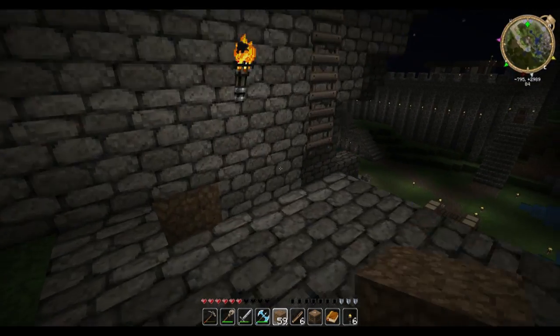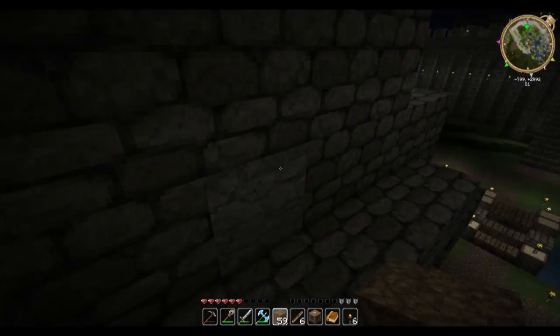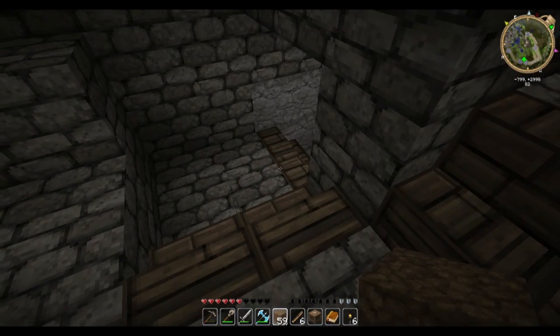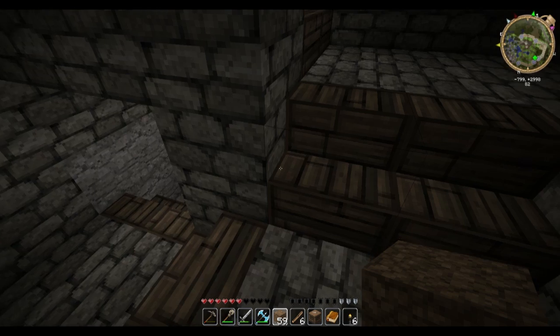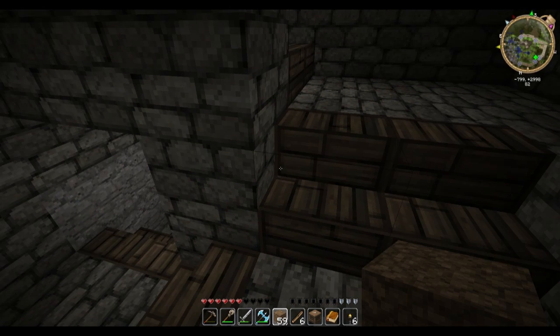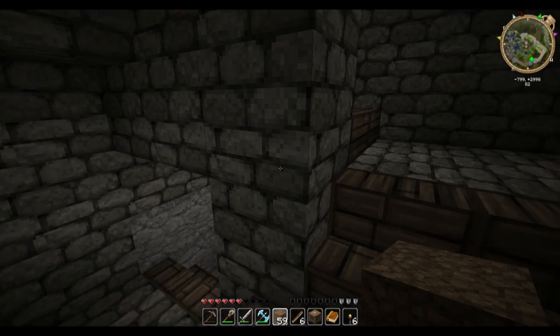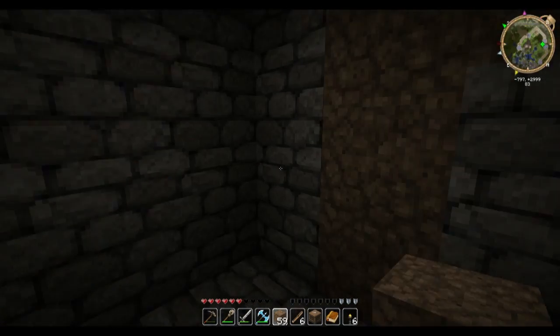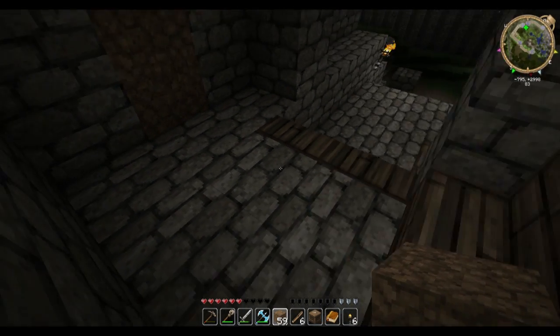Next up is the undercity, the entrance to which is inside the mouth of the mongoose. Originally it was going to be a one-wide spiral staircase using pistons that worked by pulling in and out of the wall, but this was before pistons came in and people kept falling off it, so they changed it.